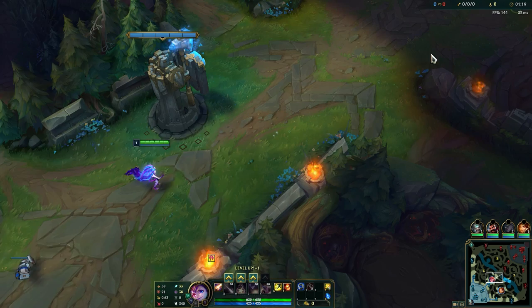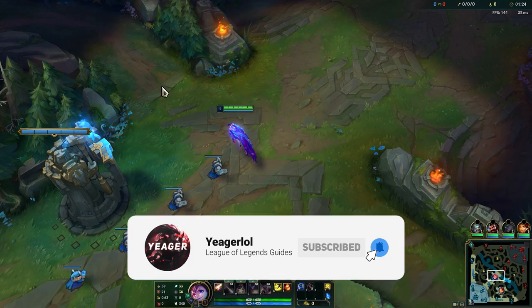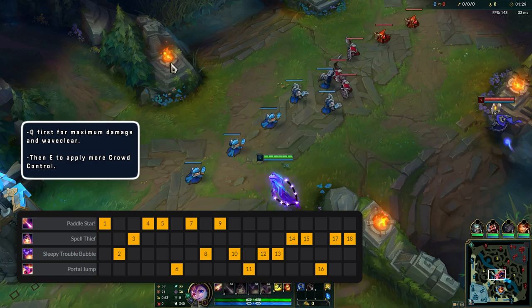Hey guys, welcome to a new guide video. Today I will be showing you guys how to play Zoe Mid. The ability sequence on this champion is your Q first for damage and waveclear, then your E second for CC, and then your W last, which can give you a lot of free summoner spells and bonus movement speed.